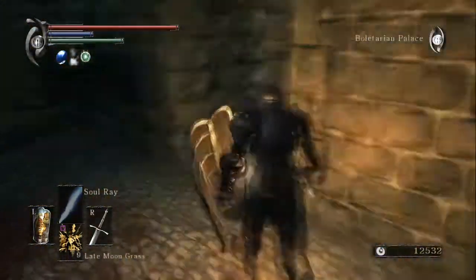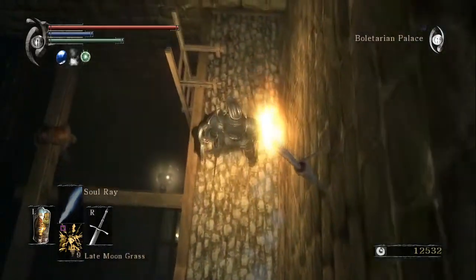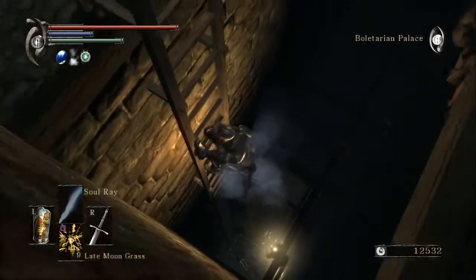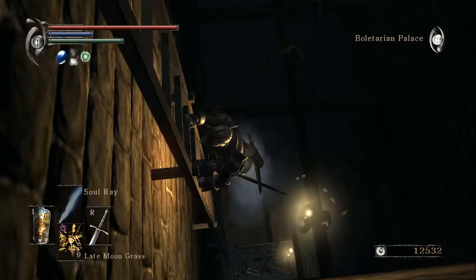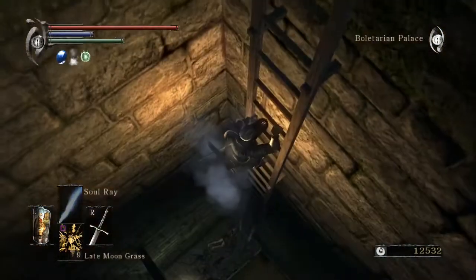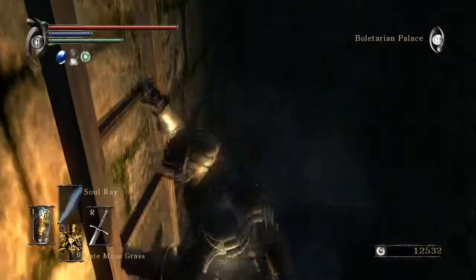So we have a Dead End, and here are the stairs. Ring of Poison Resistance — that's nice. In order to get to that... that item is a thing that exists. This just seems very far to try and fall down onto that from, but it's probably going to be a stupidly good item.